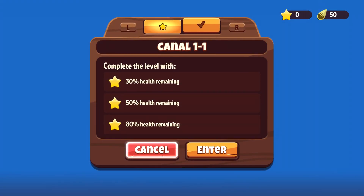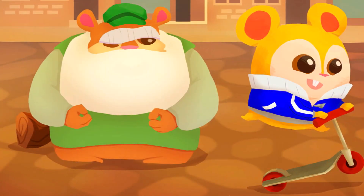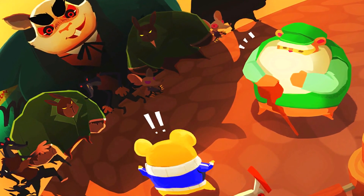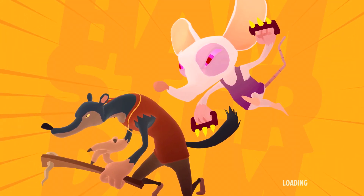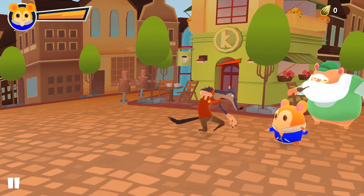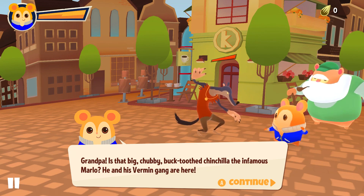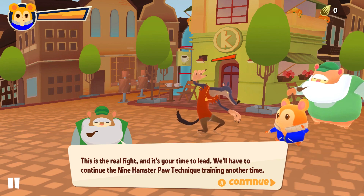So just try to take damage basically. Are they evil weasels? Just really not a big fan of all the other types of rodents apparently. Grandpa — that big chubby bucktooth chinchilla, the infamous Marlowe — he and his vermin gang are here. This is a real fight and it's your time to lead.